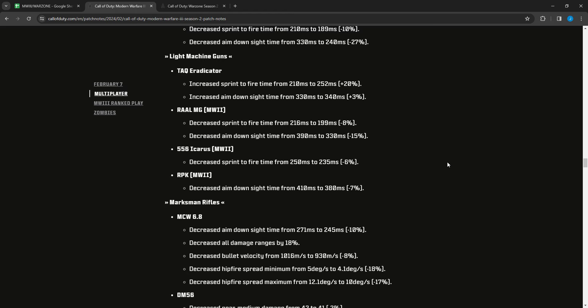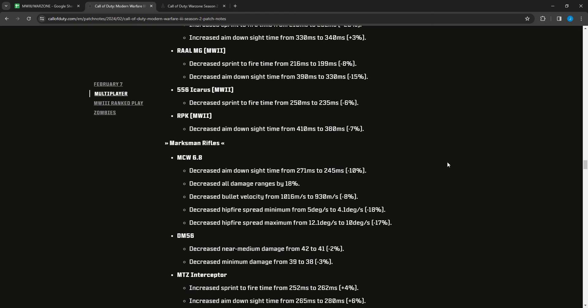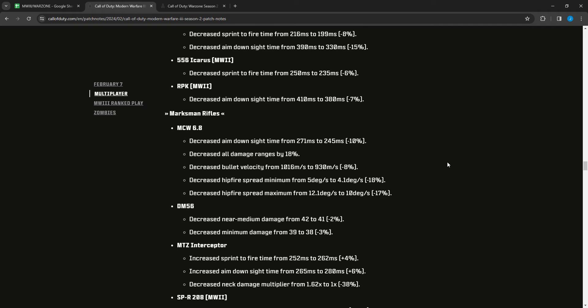For light machine guns: the TAC Eradicator had sprint-to-fire time increased from 210 to 252 and ADS time increased from 330 to 340 — handling nerfs. The Rail MG Modern Warfare 2 had sprint-to-fire decreased from 216 to 199 and ADS decreased from 390 to 330 — big handling buffs. The MG 556 Icarus Modern Warfare 2 had sprint-to-fire decreased from 250 to 235. The RPK had ADS decreased from 410 to 380 — still pretty slow but a meaningful improvement.